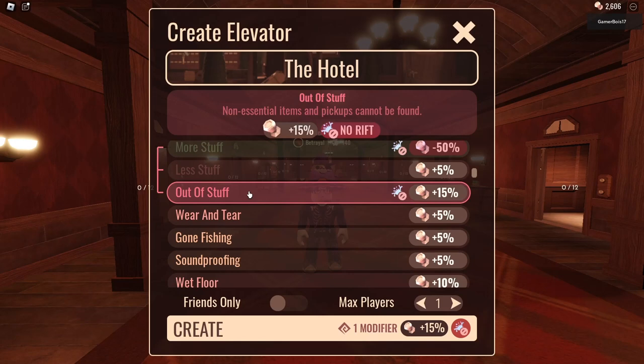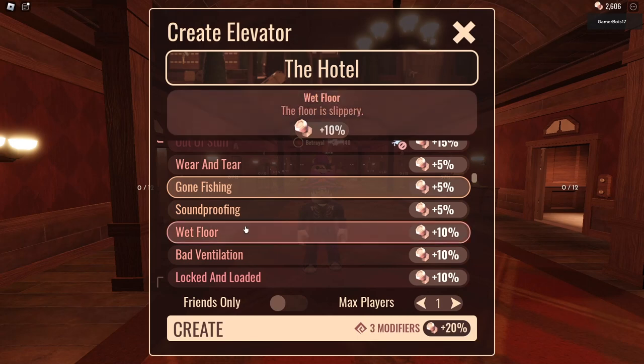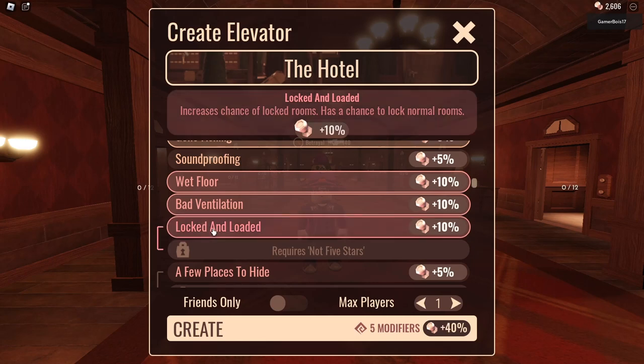Non-essential items — so that'd be like flashlights and stuff, right? I'll just go with Less Stuff. Items have significantly less. I don't know if I want to do that. Most glowing hints — yeah I don't need that. Sound proofing — keys, books and others no longer emit sounds. I don't like that. The floor is slippery — I'm gonna go with that one, I think that'd be fun. Adds fog, significantly limiting vision — I probably shouldn't have that with the wet floor, but I'm gonna go with it anyway. 'Locked and Loaded' — increased chance of locked rooms, has a chance to lock normal rooms. We'll go with that.